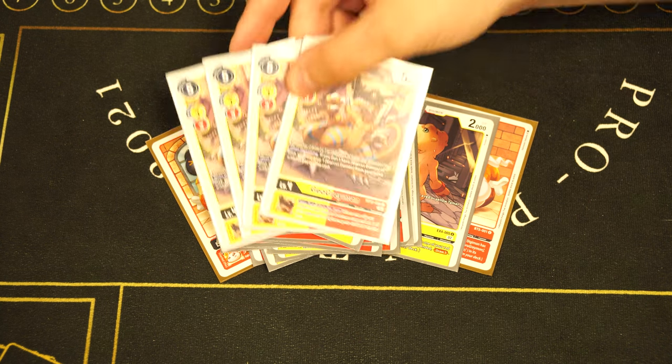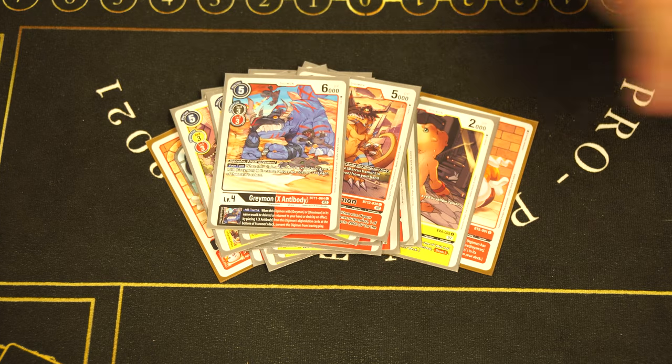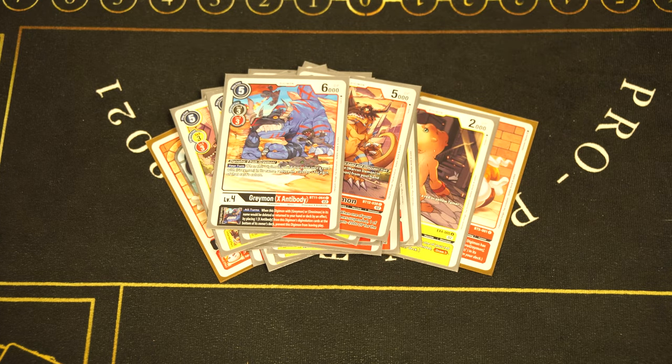We're also playing four BT12 GeoGrey — the one that plays Marcus for free if you don't have one — and the 2000 DP inheritable is cool as well. We do play one random other champion: one GreymonX Antibody. It's actually the cheapest way to evolve into your ultimates — you can evolve into your RiseGreymons for two cost. You can't do that with the GeoGreymons, so GreymonX is super valuable. It's just a one-of since you won't get any protection without X-Antibody, but the reduced cost is really, really strong.